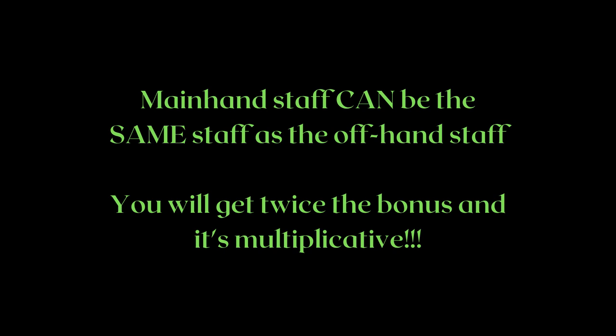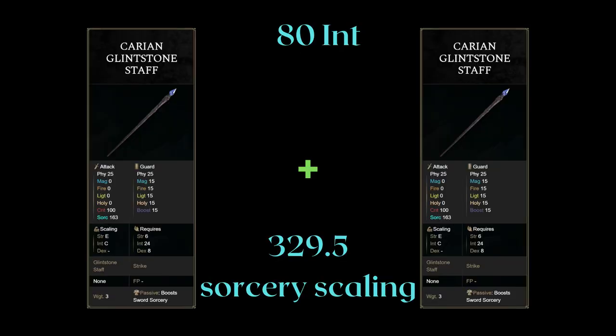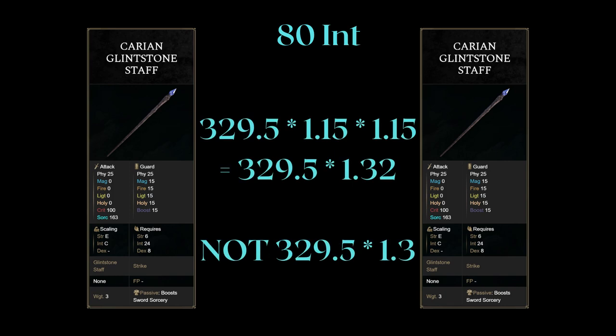Pretty much all of Elden Ring's multipliers are multiplicative and not additive, so the second staff actually gives you an even larger percent bonus. At 80 intelligence, let's use the Carrion Glenstone Staff that boosts sword sorceries as an example — it has 329.5 sorcery scaling. Since the bonus is multiplicative, we don't multiply 329.5 by 1.3. Instead we multiply by 1.15 twice, so basically 1.15 squared. Rounding, we get 1.32. Casting the sword sorcery gives a multiplier to damage, but this is a good estimate — we essentially have roughly 435.8 sorcery scaling of power.